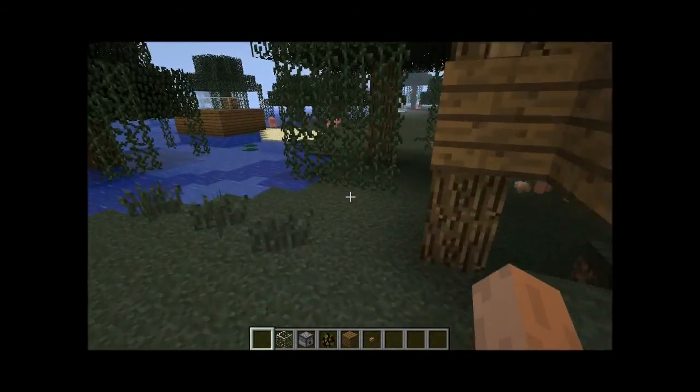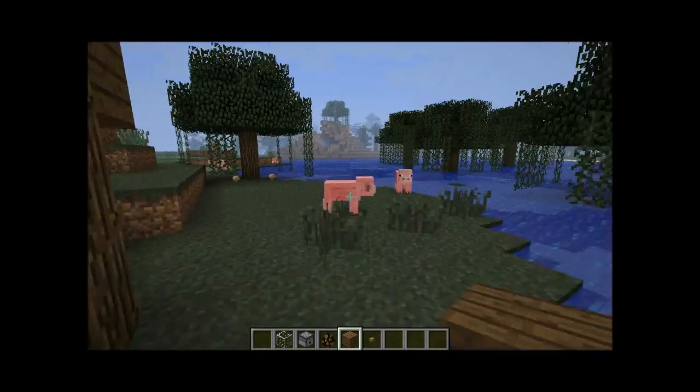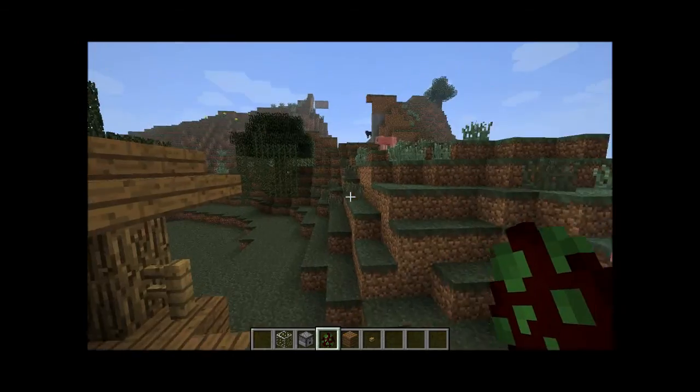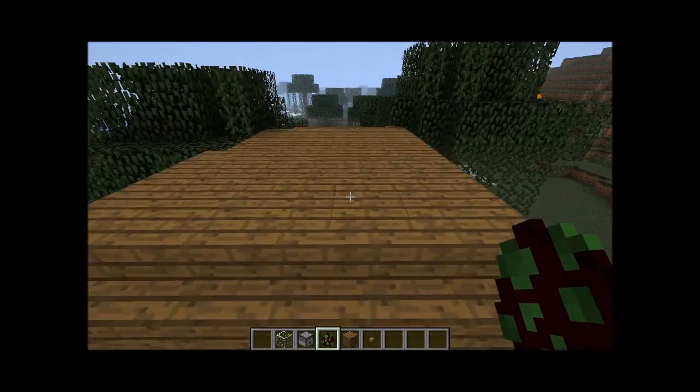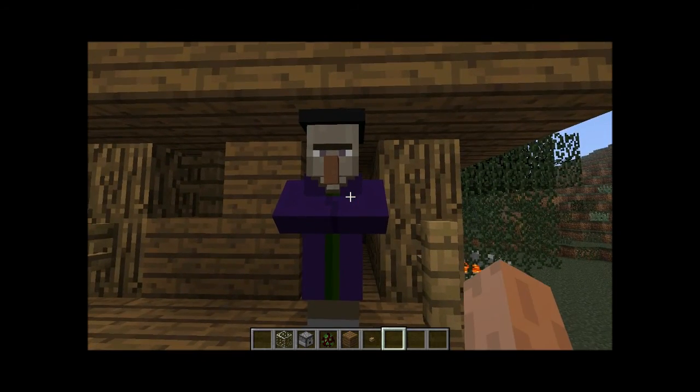They must have sniffed us out. Never mind that — we've got this egg here, so I can just spawn the witch. There's the witch. So these witches should be found in the hut.